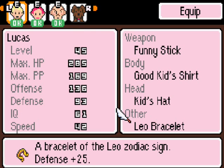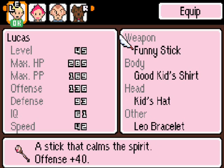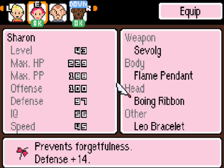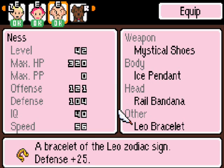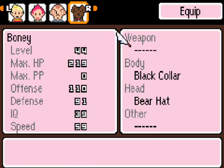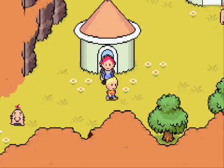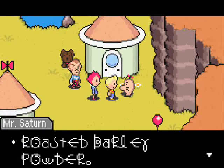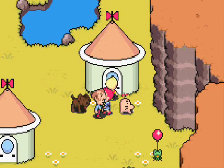Okay guys, I'm back. This is what I bought: the Leo bracelet for Lucas which increases defense by a lot, the funny stick for Lucas instead of the handy yo-yo, the Selvog for Sharon, the Leo bracelet for Sharon and the Boing ribbon for Sharon, the rail bandana for Ness and the Leo bracelet for Ness too. Basically Bonnie has the same as before. So we're all equipped to the best we can be right now. We've got to speak to the Mr. Saturns so they can tell us which direction we need to go.